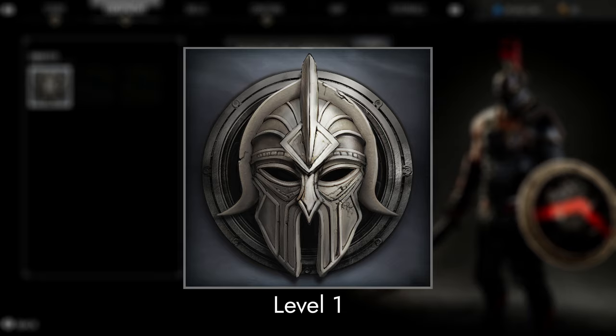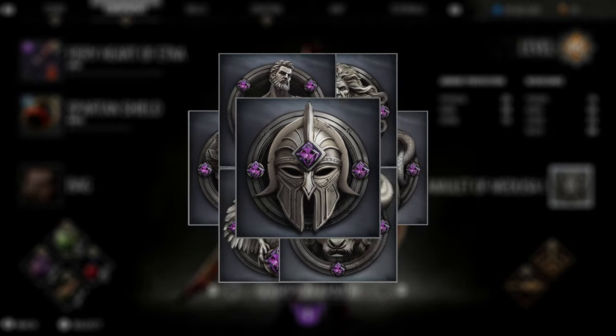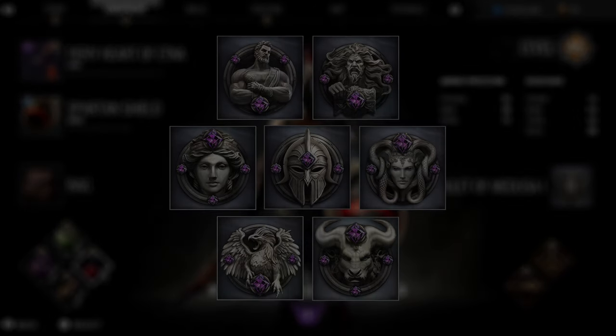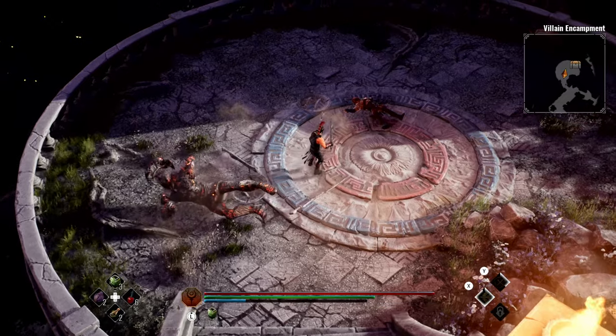Amulets have three levels of power. You can unlock additional levels by completing the game in New Game Plus mode. During the game, you can acquire seven different types of Amulets, each possessing a unique effect that strengthens your character. You can obtain Amulets by defeating challenging enemies and exploring dungeons.